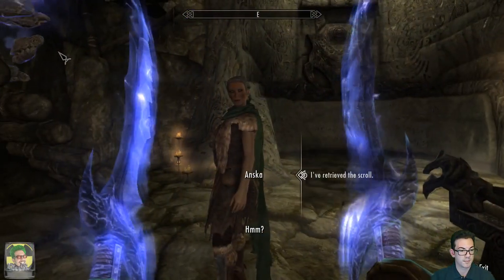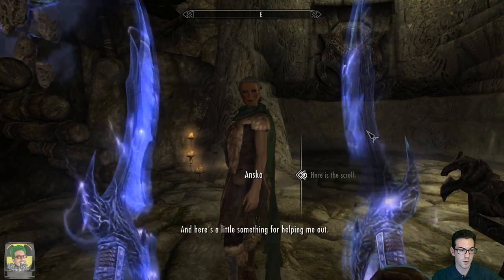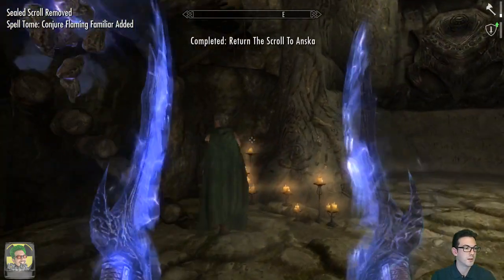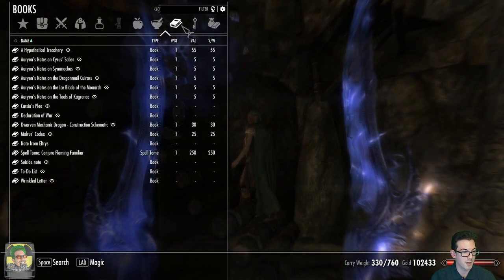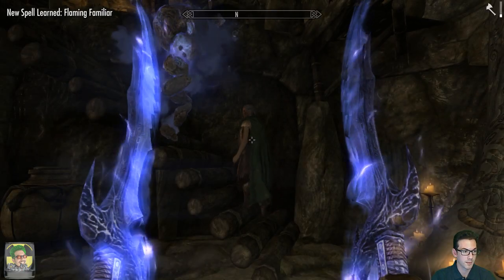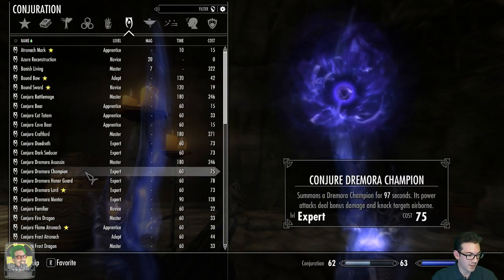And that's the scroll, right? I retrieved the scroll. I cannot thank you enough for all of the help. Here's the scroll, and here's a little something for helping me out. Tome of Conjure Flaming Familiar?! No way! That was one I was really hoping to get. The flaming familiar is awesome - it's basically like an explosive minion. Someone summons a flaming familiar which will charge into battle and explode. This will actually be a fantastic way to raise my conjuration.